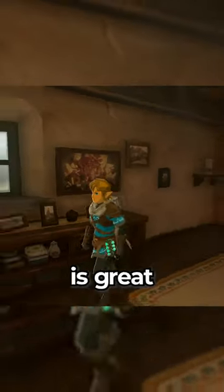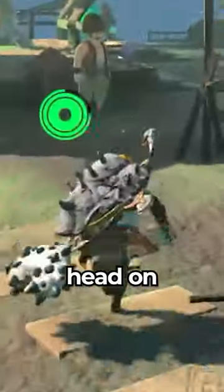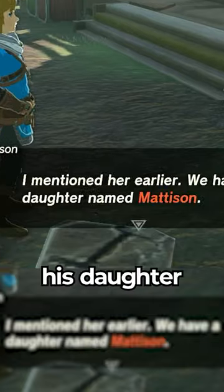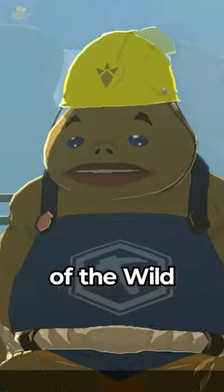While Link and Zelda's house in Hatano Village is great, something more spacious couldn't hurt, so head on over to Tarrytown and talk to Hudson. But it seems Hudson is having some troubles with his daughter. Just how much time has passed since Breath of the Wild?